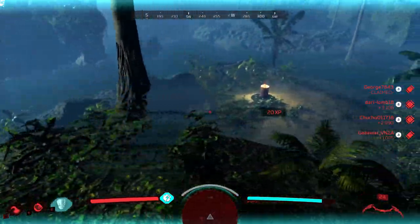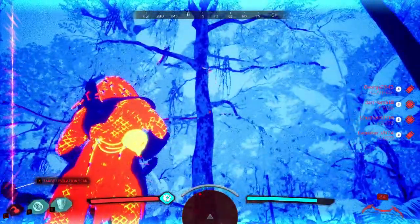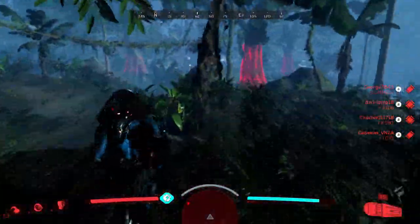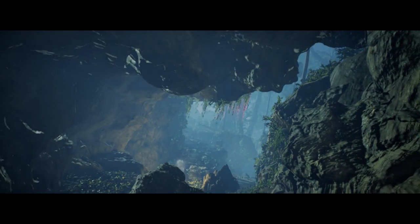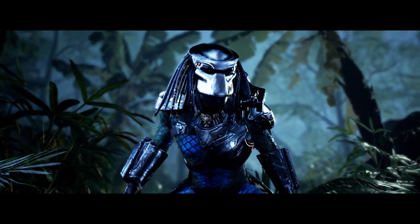I need to wait for the chopper. There's something I want to try with the netgun. And there is the chopper — this is what I'm waiting for. Now I'm going to try something I never tried before in this game. And the hunt continues in Predator Hunting Grounds. Welcome back guys, this is Acid Glow.